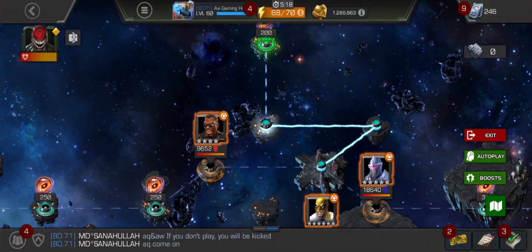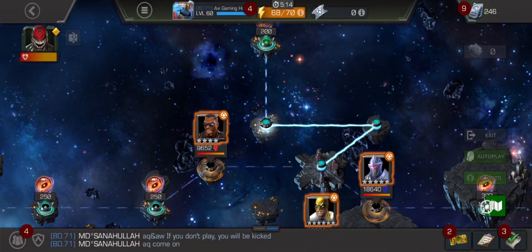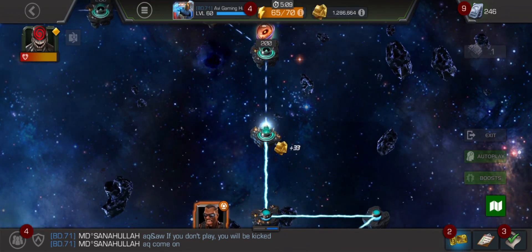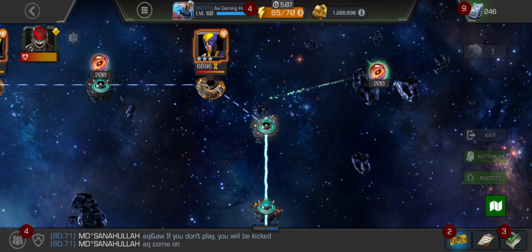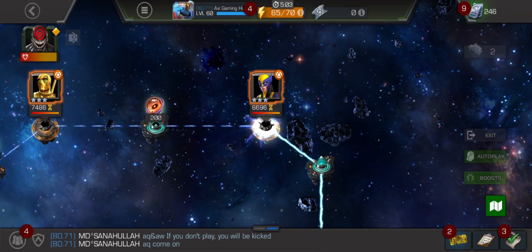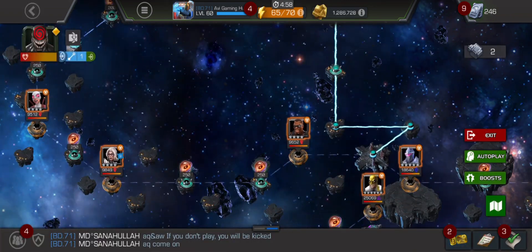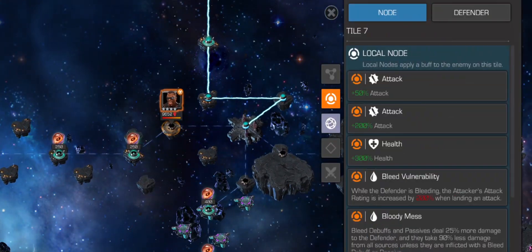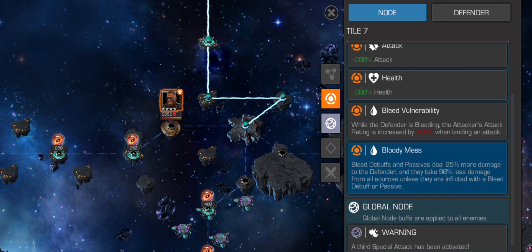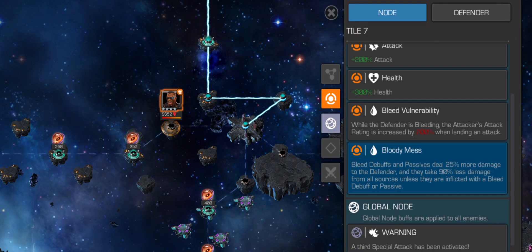You need to rank up your symbiote so he can get enough power or PI to fight these types of champions. The nodes are going to be somewhat different from the first week, but every node has a best boost for it. For example, this part has bleed vulnerability — bleed debuffs as passives deal more damage, and there's a 90% modifier, so your summons do bleed damage.